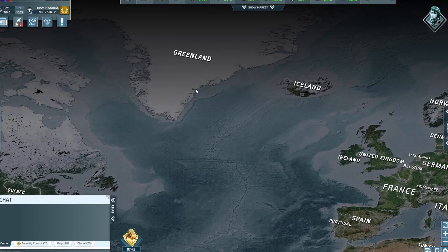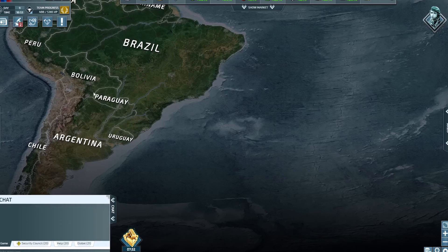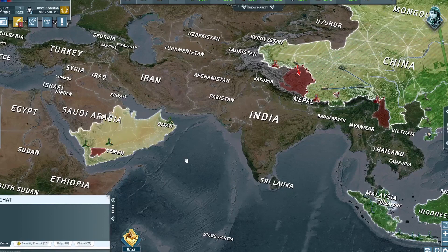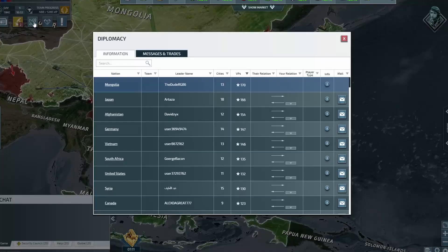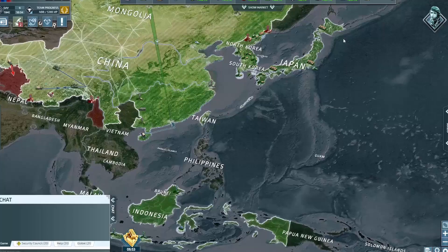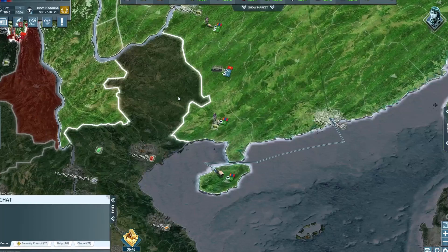There are 64 players in the game, though not all remain — some people leave. I have played the Europe game as well; I was Croatia and got absolutely wrecked, but that was the first time I played. Every little division you see here is a different country or sector. The light green ones are actually in my coalition — I joined the Asian Coalition, with Japan as the leader. You can see messages and trades in the diplomacy screen; I'm trying to get Vietnam and Myanmar to join us.